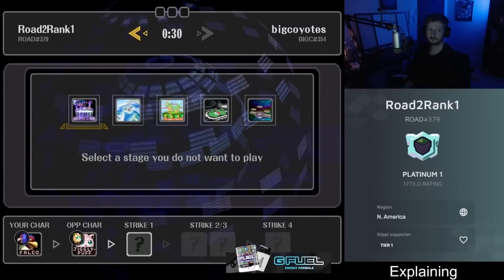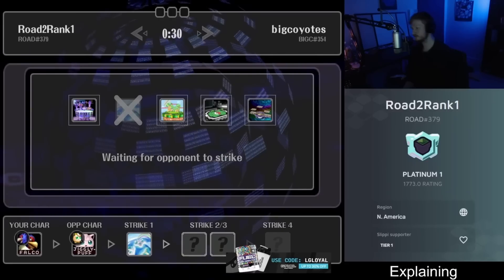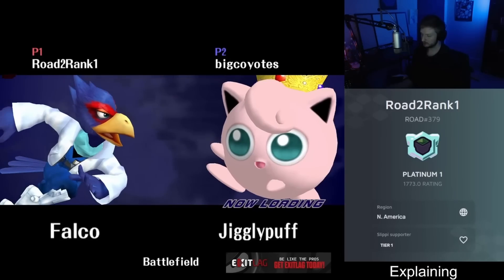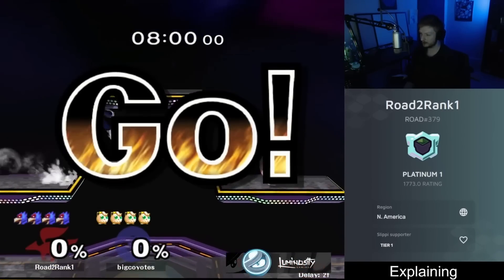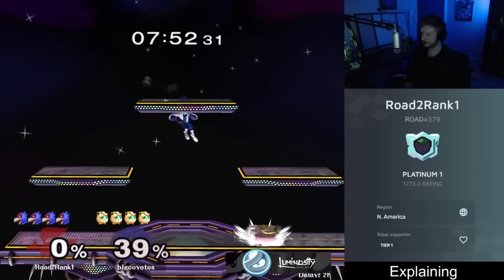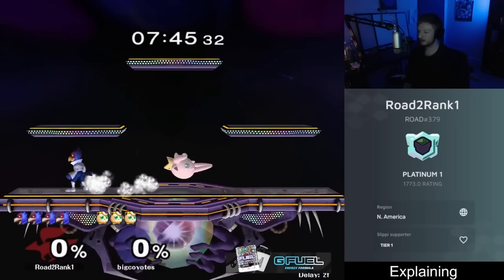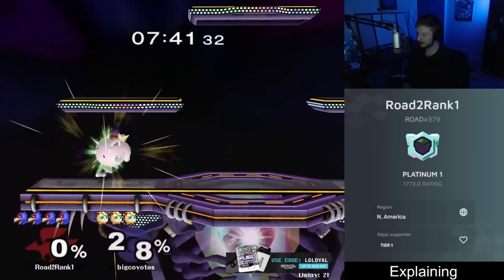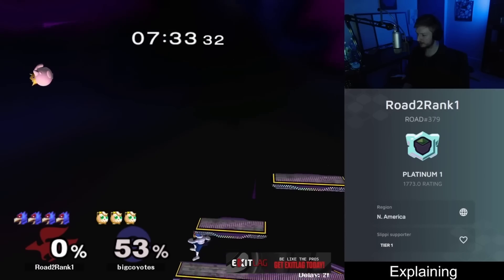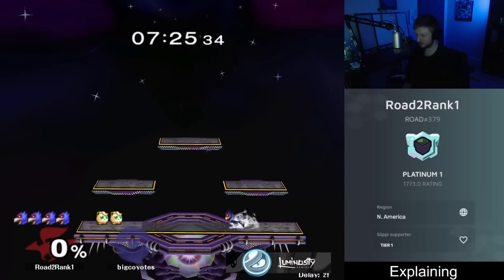Another Puff matchup. We'll take off Dreamland first since some Puffs don't actually like Fountain — we'll end up on Battlefield. I'm going to go more aggressive at the start this time, attacking the side platform and grabbing as soon as they get low. I like fighting when I'm at low percent. Down throw forward smash. Tried an edge cancel on the top platform — got baited into a scary situation.